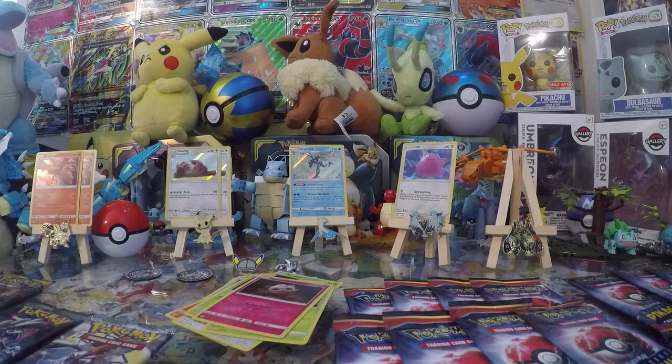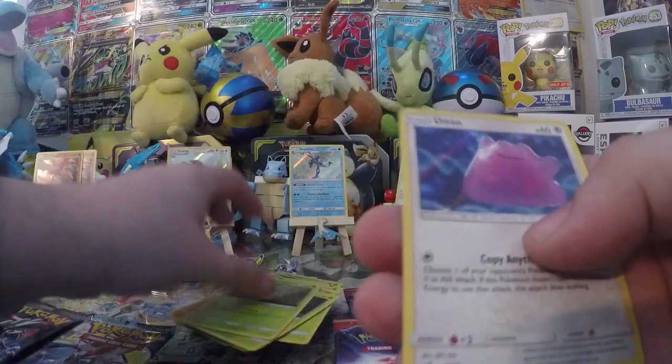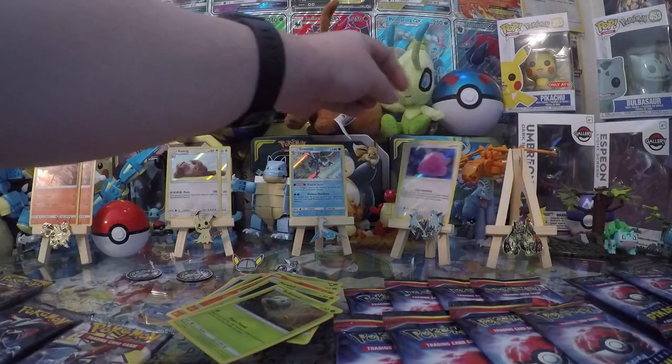Alright, we need another Ditto and Greninja. This pack gives us Charmander, Morlul, Bulbasaur, and Ditto! You're Ninja - where you at?